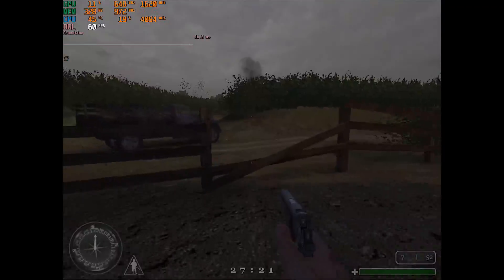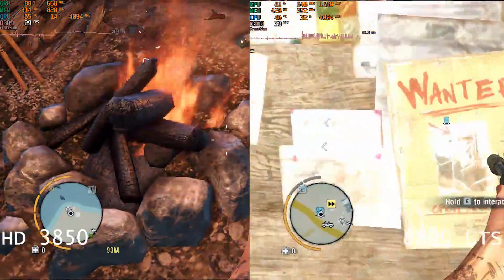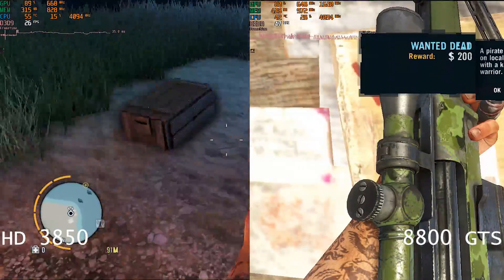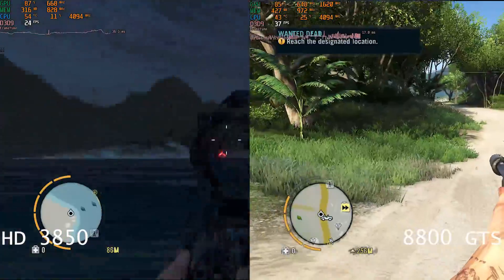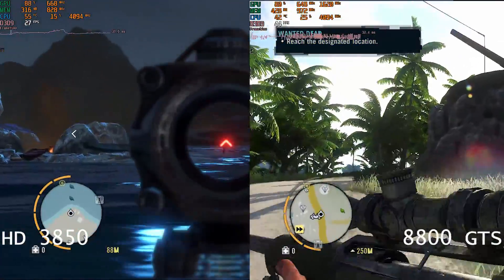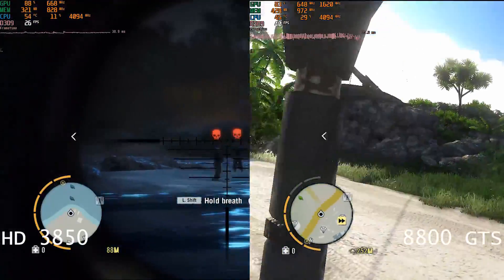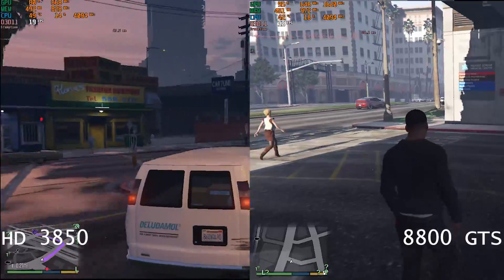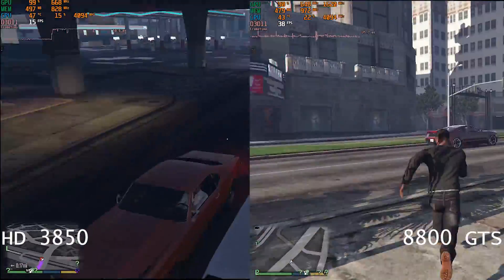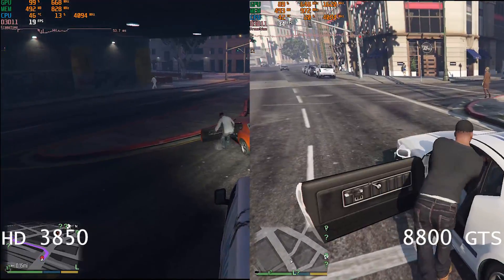I think the Radeon actually wins that round. However, Far Cry 3 brought it back into Nvidia's favour, with a minimum of 47 FPS, a maximum of 81, and an average of 64.7 FPS, while the Radeon pulled a much worse 26 minimum, 39 maximum, and a measly 31 average. GTA V repeats this trend, with the Nvidia card pulling almost twice the framerate of the Radeon.